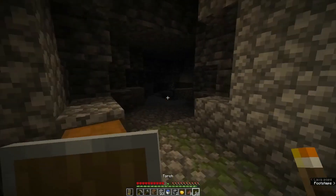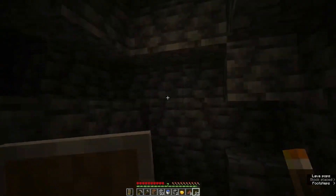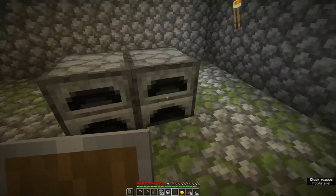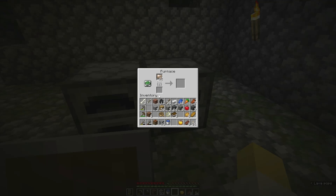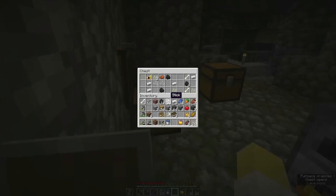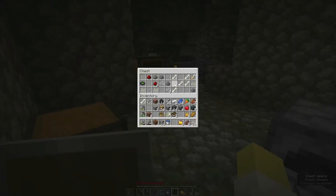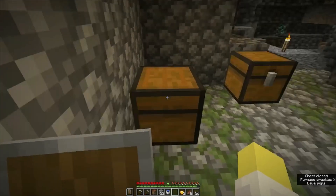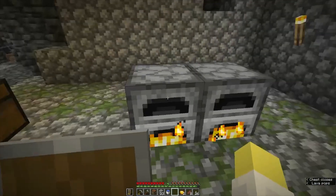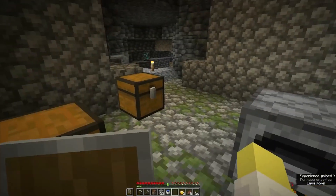Oh I see diamonds! I haven't even checked the chests yet — let's check the loot first. Let's do some smelting as well. The dungeon chests have iron, coal, string, another golden apple, a cat disc, a name tag, seeds, redstone, gunpowder, horse armor, and a saddle. Lots of nice things we don't need — let's go mine the diamond.